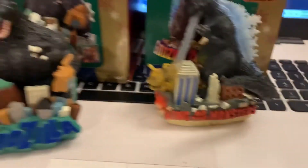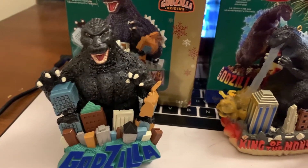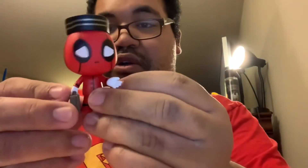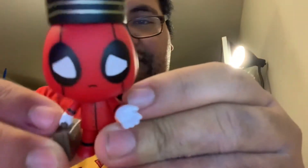Pretty badass right? I still have a lot more to go but I'm always collecting constantly. Next up I have some mini figurines — first up is Omega Shenron, I got this little guy at C2E2 this year before the COVID-19 pandemic hit. Same with a mystery mini of the Puppet from Five Nights at Freddy's 2, Deadpool in what looks like a flight attendant outfit, and Nick Fury from Spider-Man Far From Home.